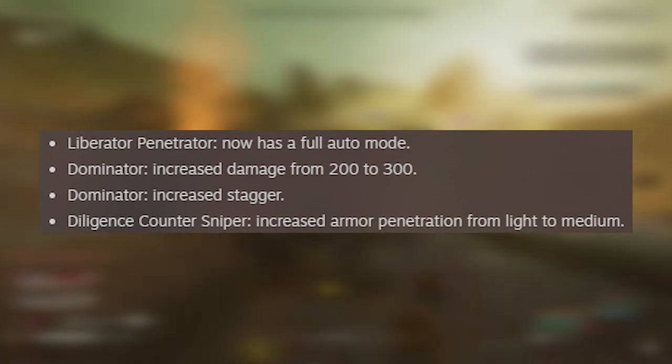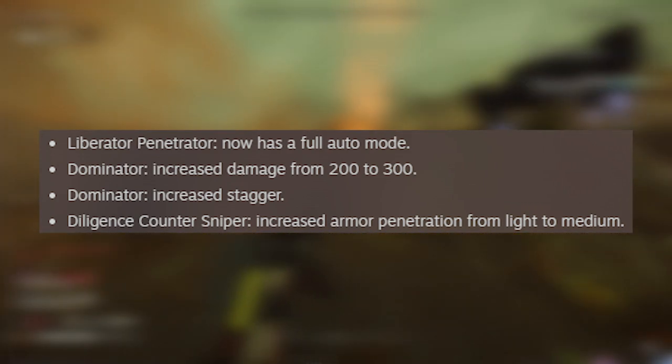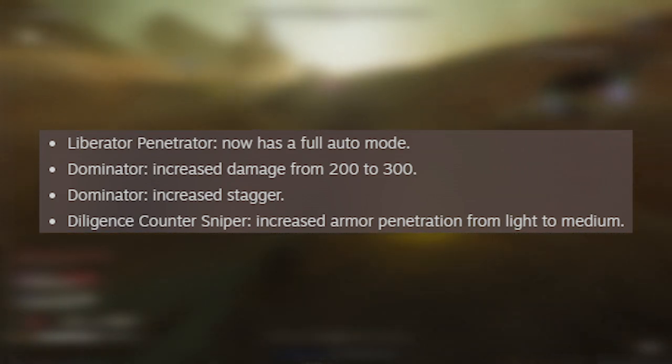The Dominator got a huge buff, going from 200 to 300 damage, and it increased the stagger. Stagger is so important, especially in those big mobs — it helps you get out of a lot of sticky situations. I've tried the Dominator since the patch and it's way better now.